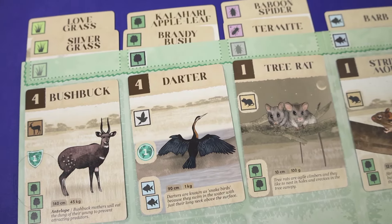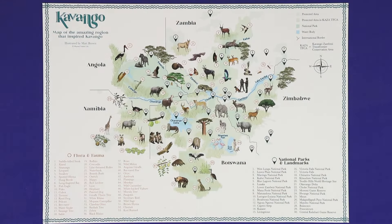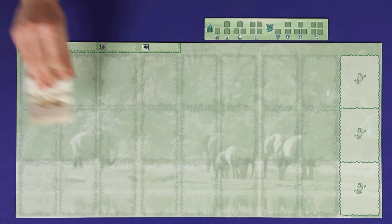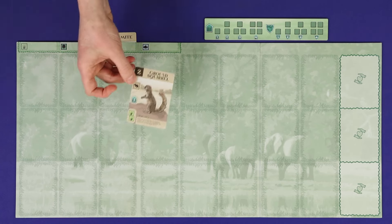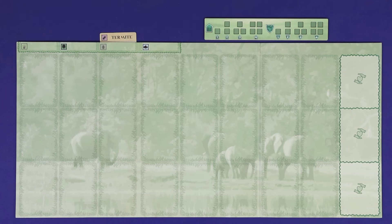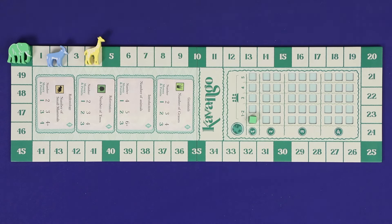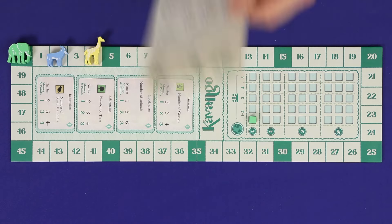In Kavango, players are conservationists trying to maintain the ecosystem in the five-country Kavango-Zambezi Trans-Frontier Conservation Area. Over three rounds of card drafting, players will build up healthy food chains and ecosystems, with basic producers supporting small animals supporting large animals, while earning funds to invest in protection of habitats from poaching and climate. Players score points for their animals, objectives, and rewards, and whoever scores the most points wins.